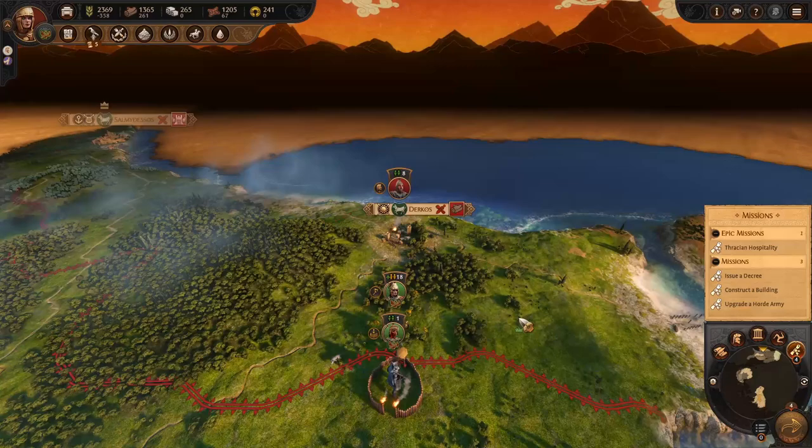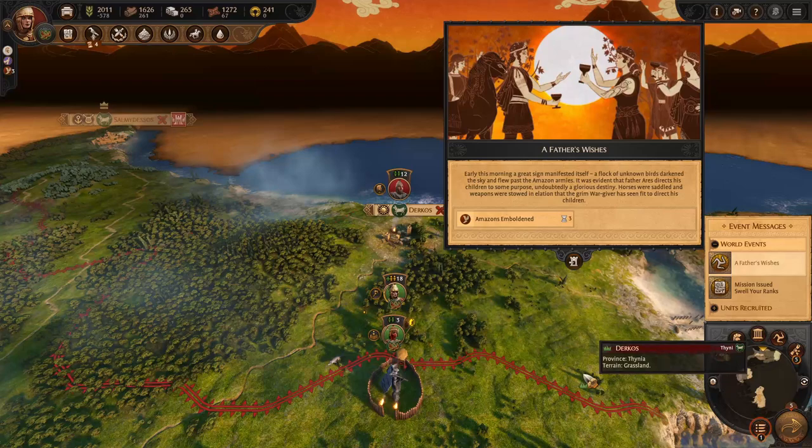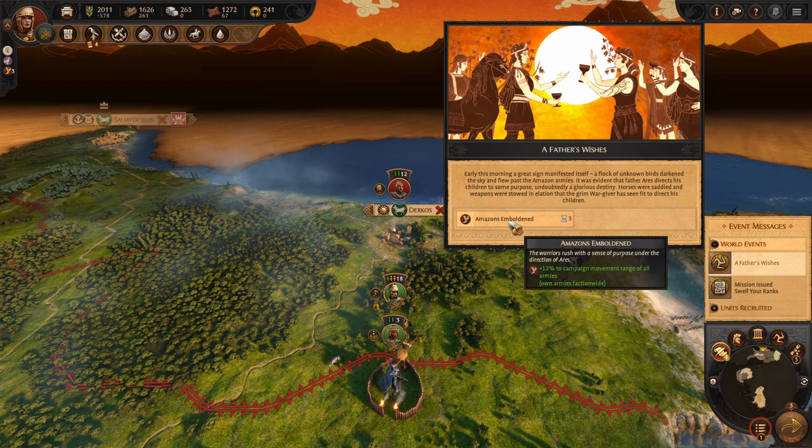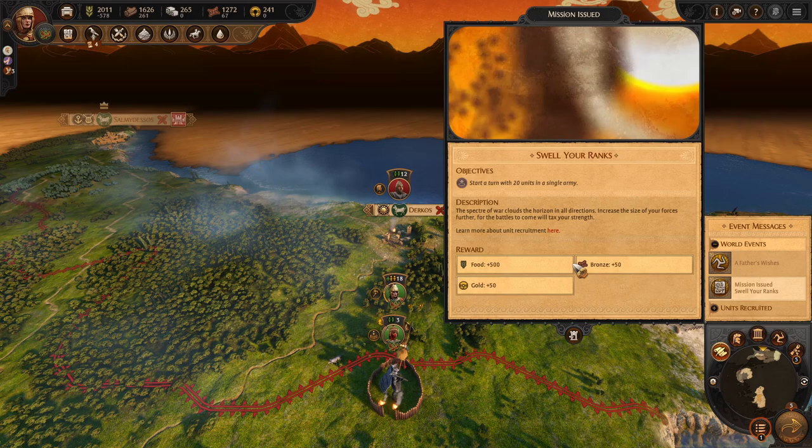That's good to know. It's going to be a slow start as we move around - the enemy is still recruiting and won't come at us. We get a random event: a flock of unknown birds darkened the sky and flew past the Amazon armies - Father Ares directs his children to some purpose, undoubtedly a glorious destination. We get extra campaign movement range as a bonus from Ares.